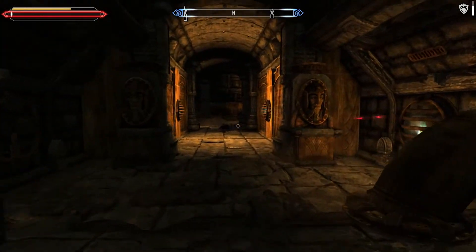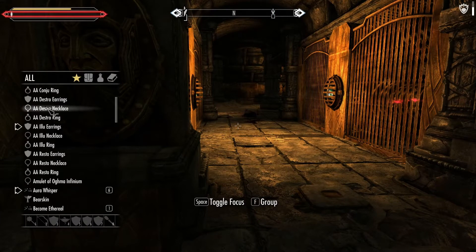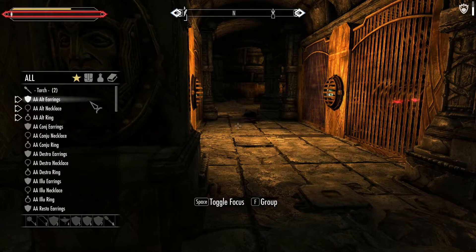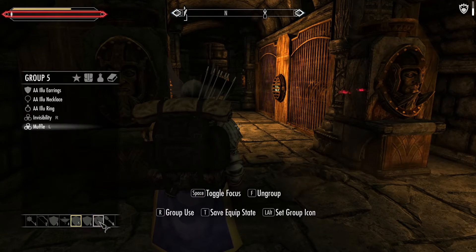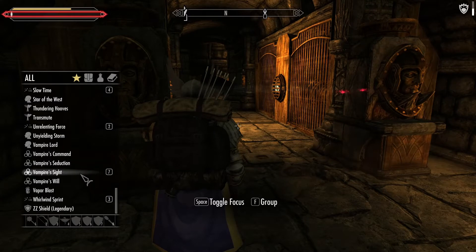I've got that perk Blood from a Stone or something like that, so I can now... Revert? Hold on. Yeah, it's part of my earrings. Good. Revert form. Vampire Lord form, sorry.